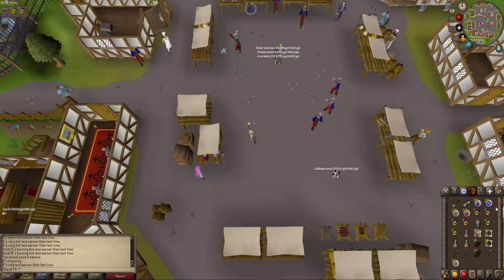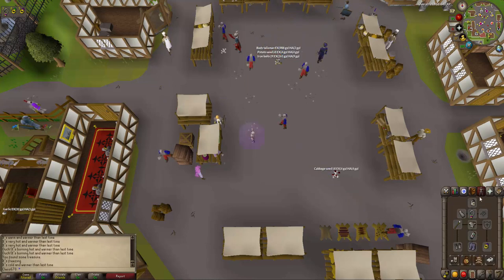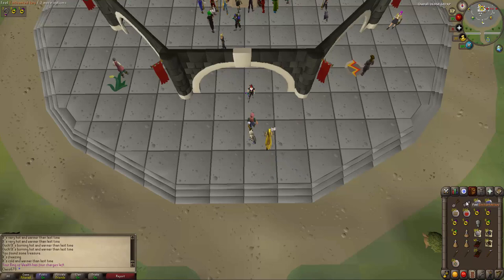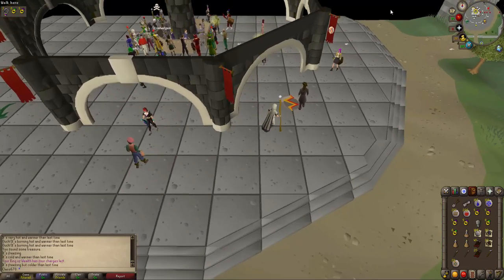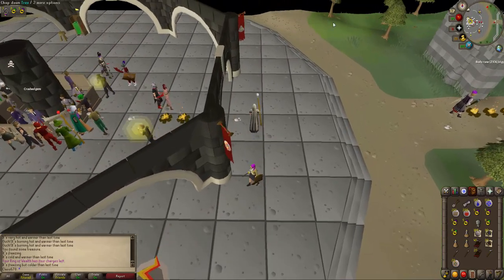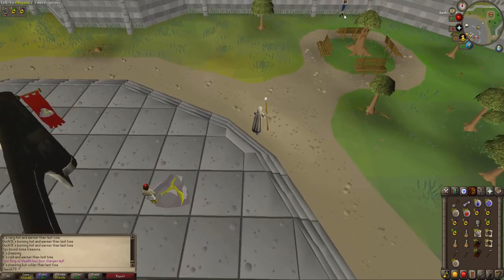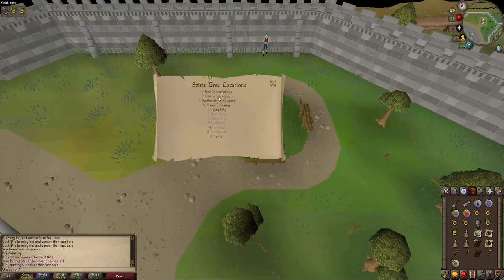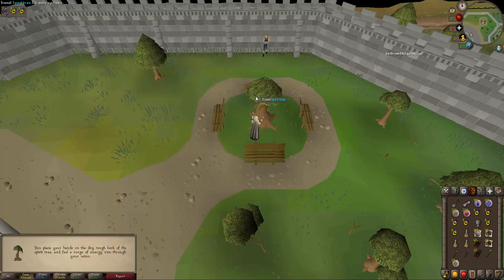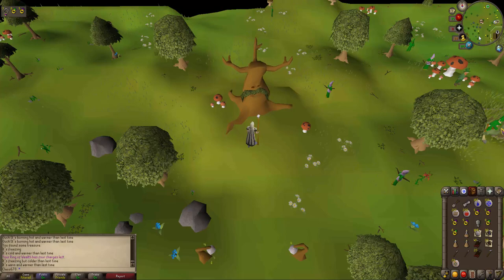It's cold and warmer than last time. Because of that, I'm going to go to the Grand Tree and teleport to the Gnome Stronghold. Let's check here — it's warm and warmer than last time.